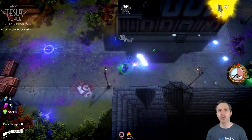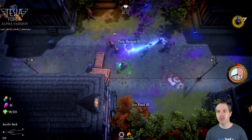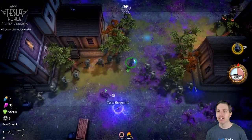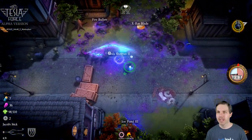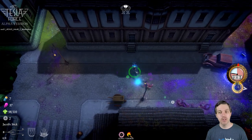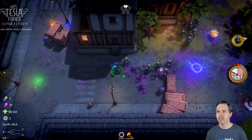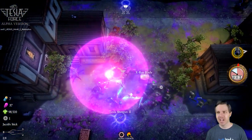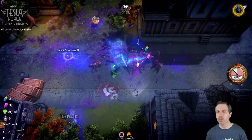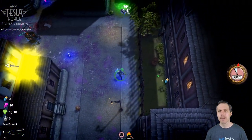Got Jacob's Stick, which is a lightning bolt type deal — zapping enemies. Got some fire bullets too. You can keep wrecking shop I guess, but I was supposed to defeat the elite enemy and that objective didn't clear. Got the X-ray blade, which is a pretty good one. I think we're screwed here, so let's die and then show how that works.